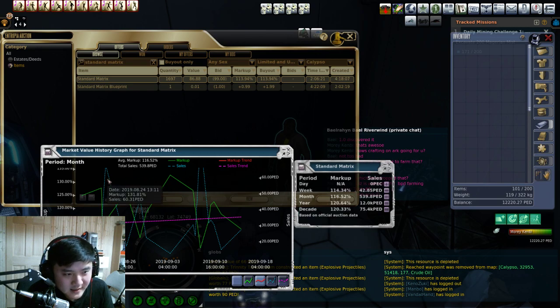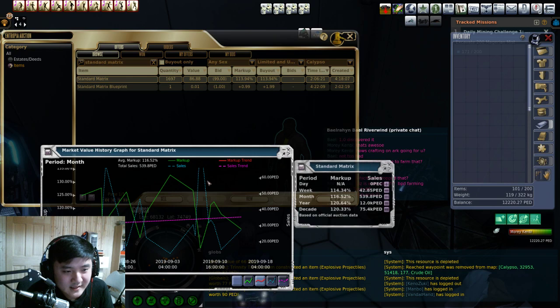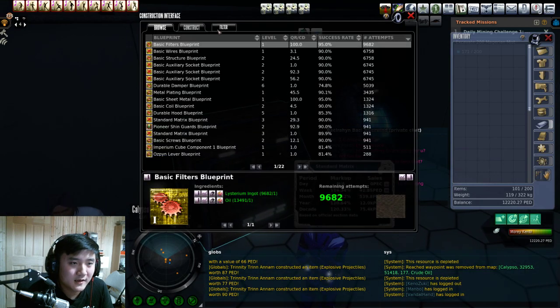The highest sale was 60 PED - so between about 15 to 70 PED. Nobody will buy a big stack. The majority sold around 20 PED TT. So you could do it if you had like a 20 PED TT stack. That's how you approach standard matrix, for example.